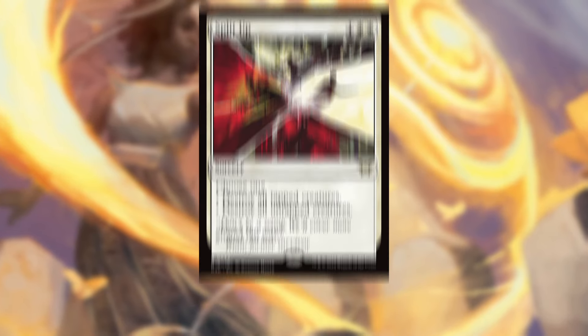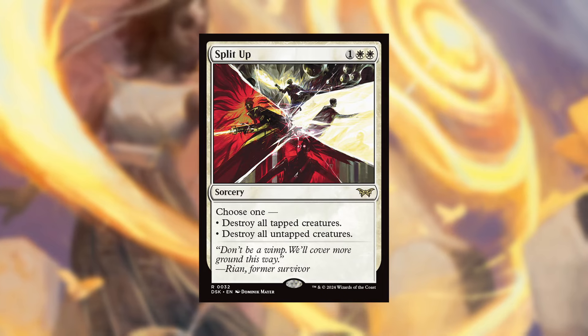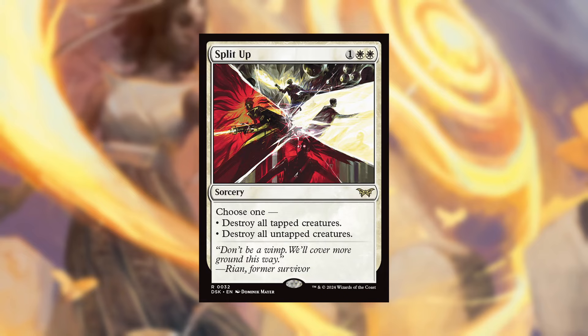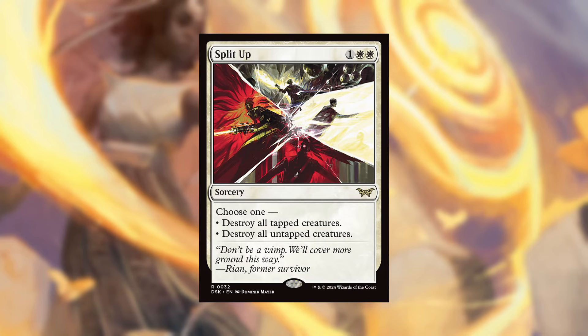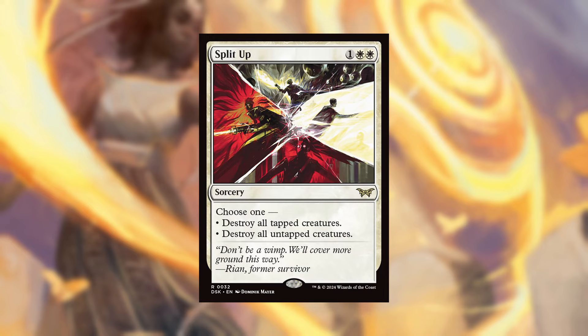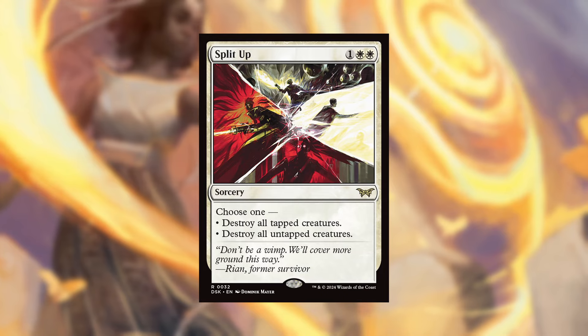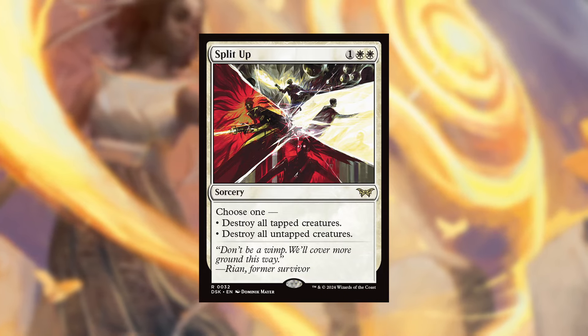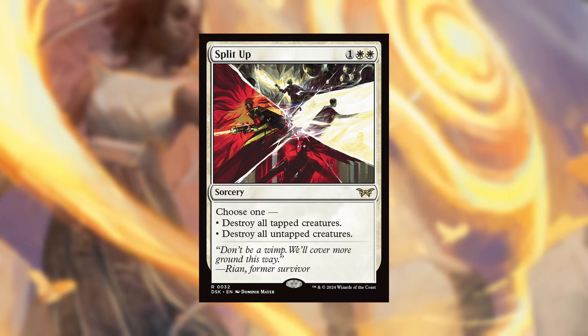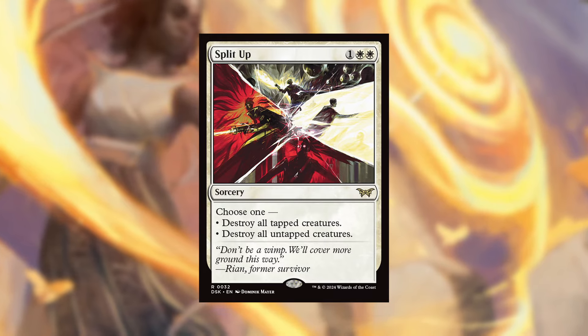Next up is Split Up. For one white-white we have a sorcery-speed board wipe. Choose one: destroy all tapped creatures, or destroy all untapped creatures. In the right deck this is an absolute slam dunk. If you're convoking or attacking aggressively with lots of tapped creatures, this can become a one-sided board wipe. Yes, you might not hit everything on the battlefield, but for three mana to clear 90% of the stuff — that's absolutely fantastic.